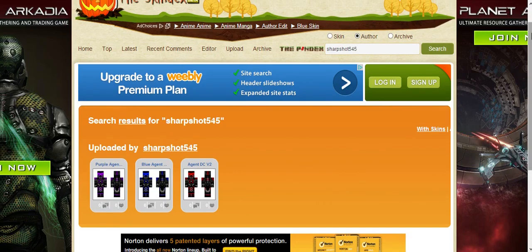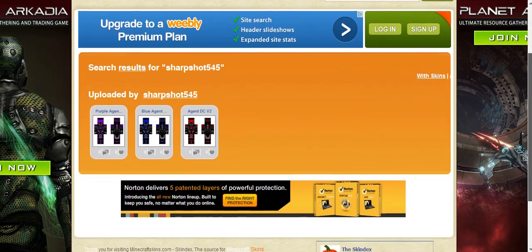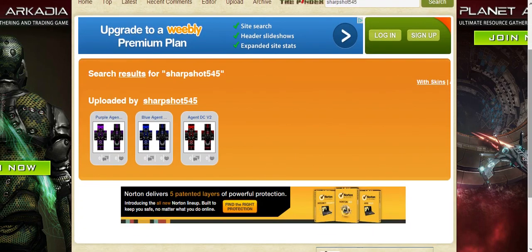Hey guys, this is Eulish the Gank. My friend made three different skins based off of Halo. You can find them on minecraftskins.com — search for sharpshot545. These are the only ones he's uploaded at the moment. I'll be using the blue agent skin for mine. This is the original one he made, and then he got bored so he made a purple one, so we're gonna look at them individually.